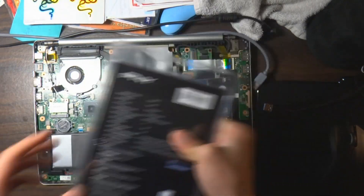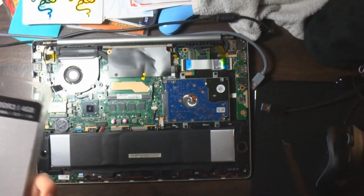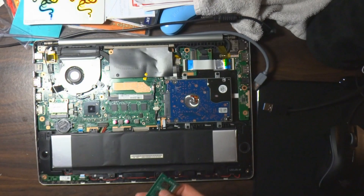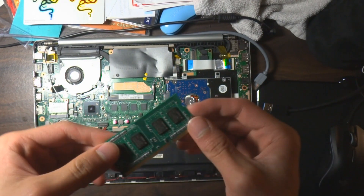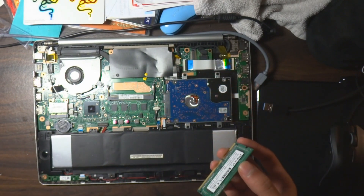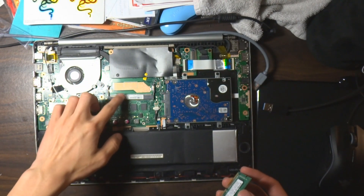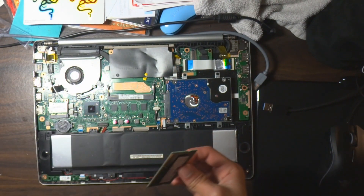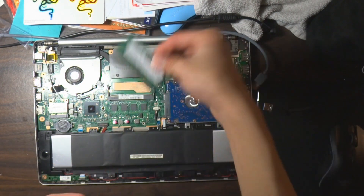Let me open this packaging up really quick. After the hard work of unraveling the crappy box — the cover of the RAM — here is the actual RAM. Where we need to place it is right over here. As you can see, this is the empty RAM slot, so let's just slide it in.